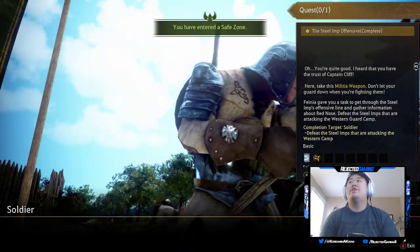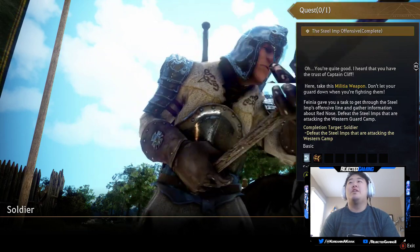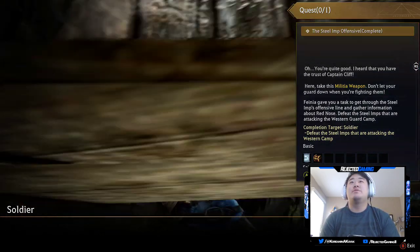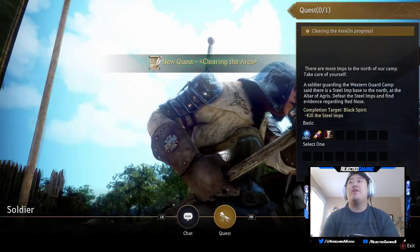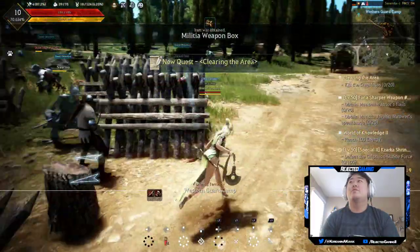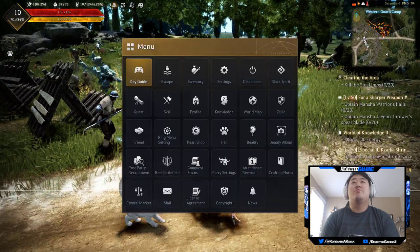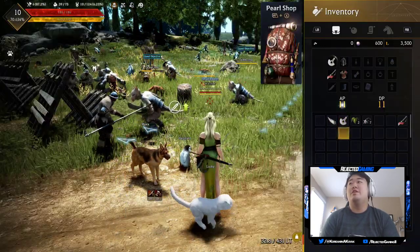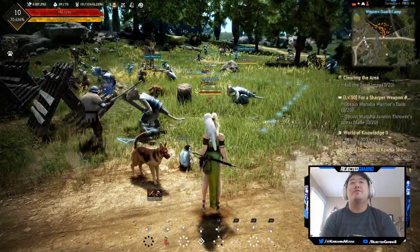NPC: 'You're quite good. I heard you have the trust of Captain Cliff. Take this militia weapon — don't let your guard down when fighting them.' Oh crap, I didn't read that. There are more imps to the north of camp — take care of them. Gotta kill 20 imps. The new weapon is eight to twelve — not a lot better, but it's better.